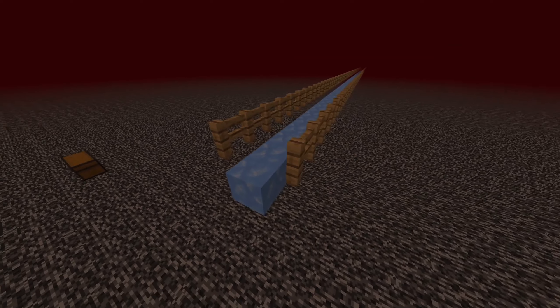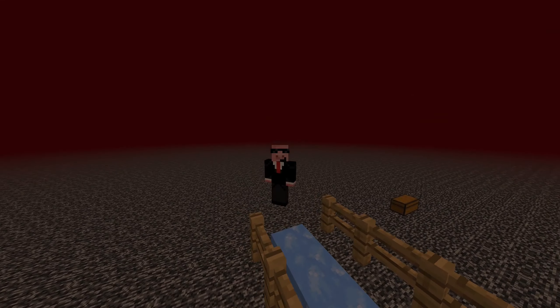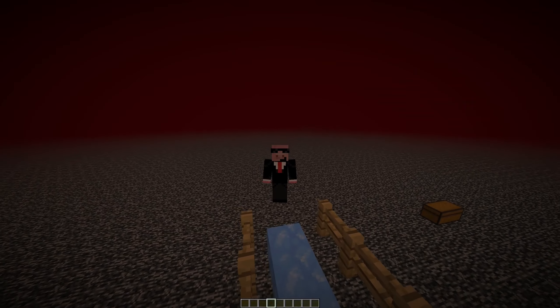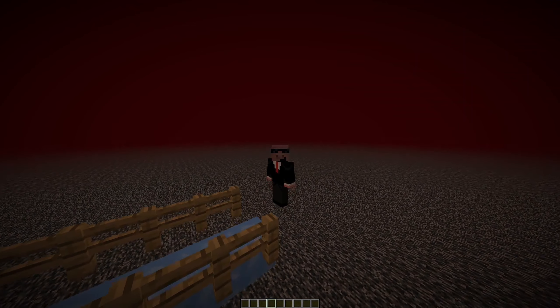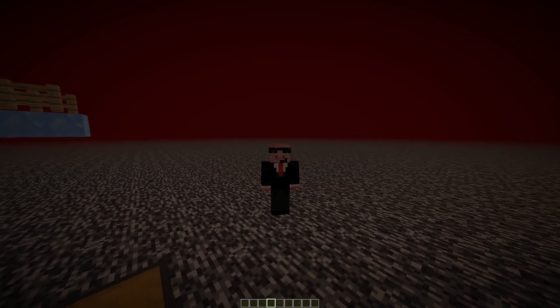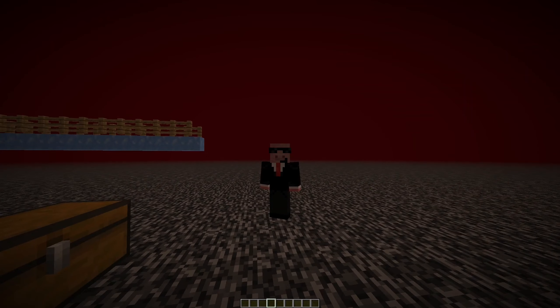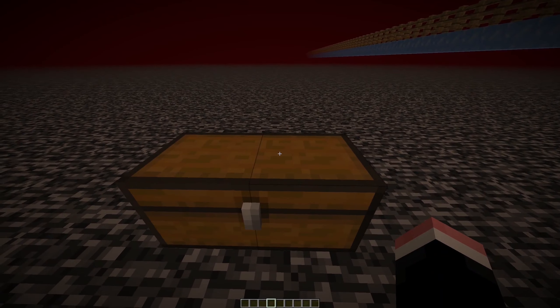If you use fences, it makes it a lot easier so the boat can fit through, but you still only need one block of ice to do it. We don't even need to stop there, because I got even more solutions to make this even more efficient. I found out you can make it semi-automatic, which is really nice. In this chest are all the items you'll need to make it semi-automatic.